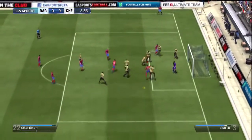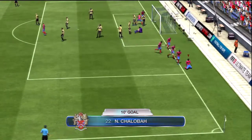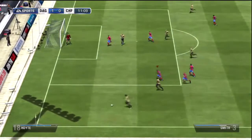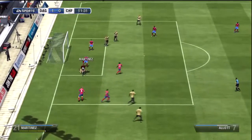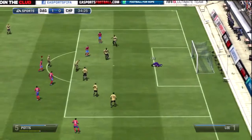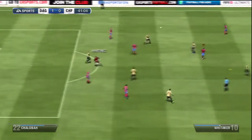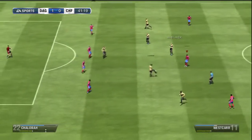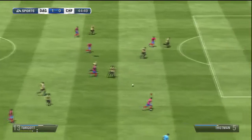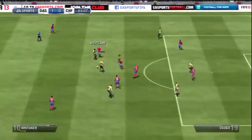We're home to Chesterfield and Nathaniel Chalabar gets us an early goal — 1-0 in the 10th minute. I just love him. He plays as a defensive midfielder but his attacking is so good — great finishing, great heading, great tackling, he's an all-round player. Even though he's defensive-minded, he can still get up, attack and score goals for you.